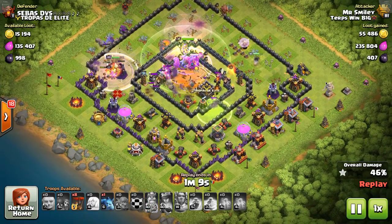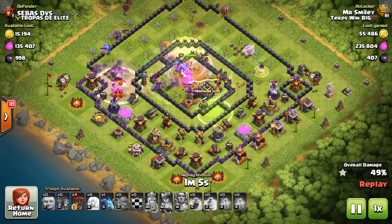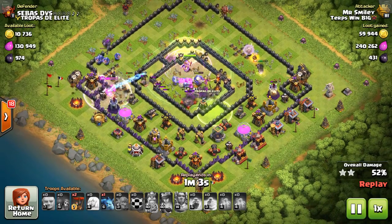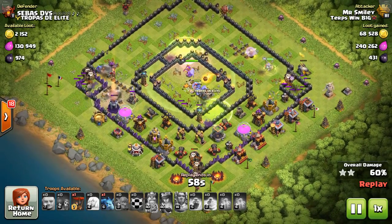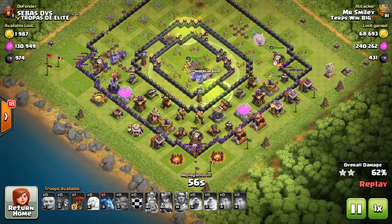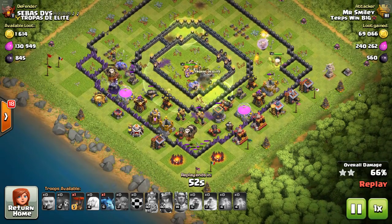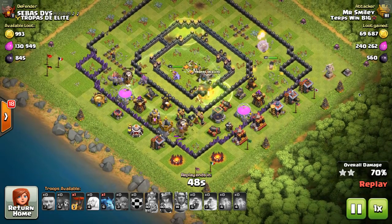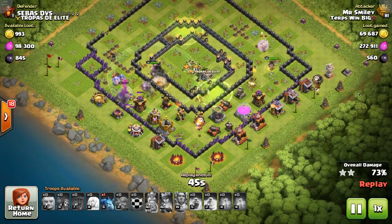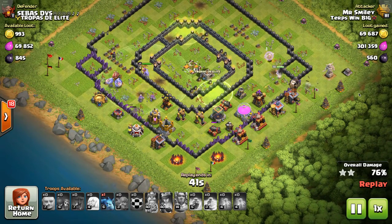The queen is still walking around with the healers. Ideally it would be great if you could get the healers to follow the bowlers, but that's not going to happen every time. Then you just kind of drop the loons strategically — try to place them as far away from the air defenses as you can. Hope that the bowlers take out the middle air defense before the loons get shot down. But they're still doing a pretty good job of taking out a bunch of defenses to help with the cleanup process.